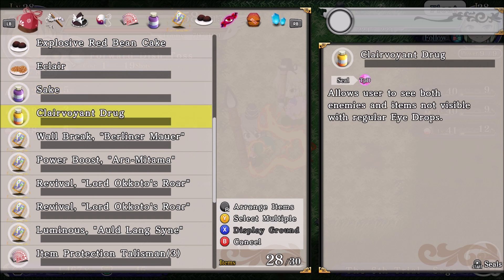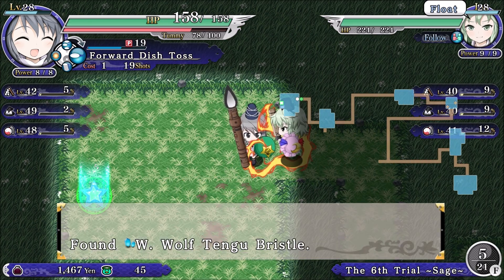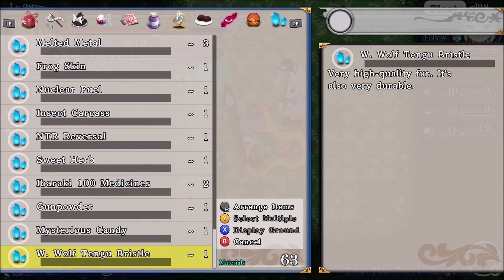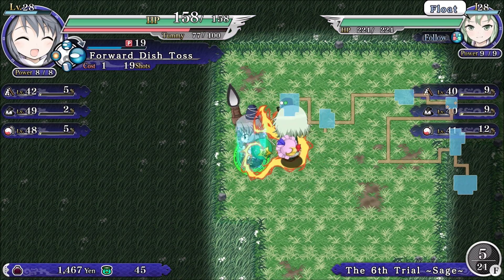It's a powerful ant drug — both enemies and items are not visible. White Wolf Tengu Bristle — a very high quality fur, also very durable. Alright, next floor.